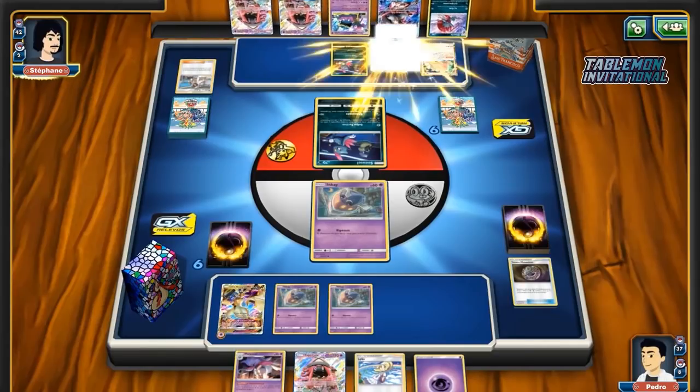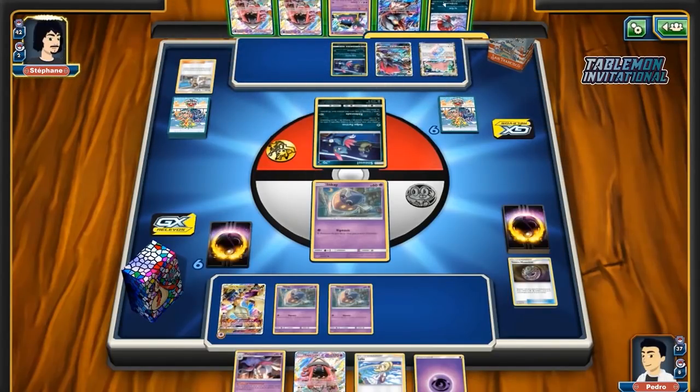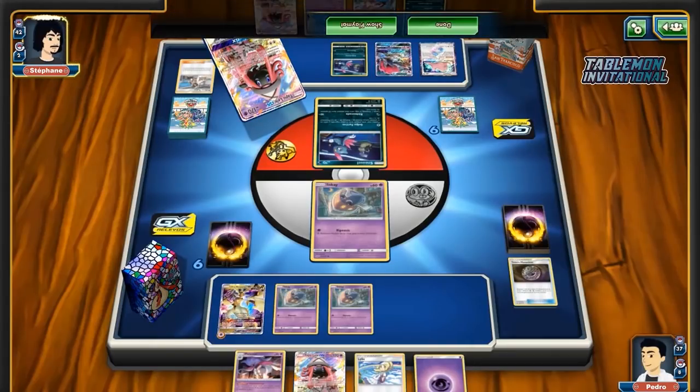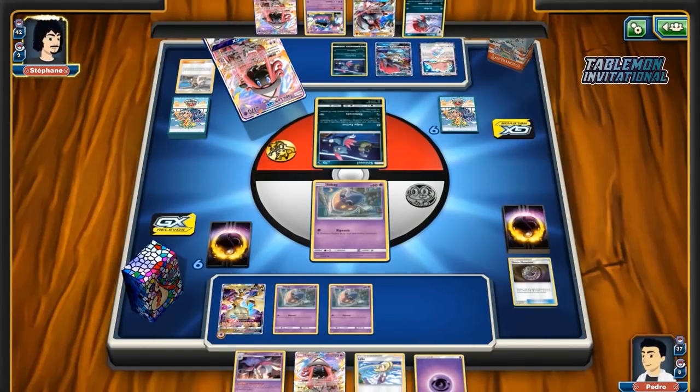We have often seen a lot of the Ultra decks cutting Choice Bands just to improve their own consistency and improve their odds of dealing with Zapdos players, so Pedro only having the one Beast Energy — finding that super early is a big deal for him.